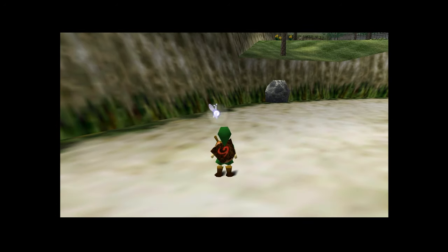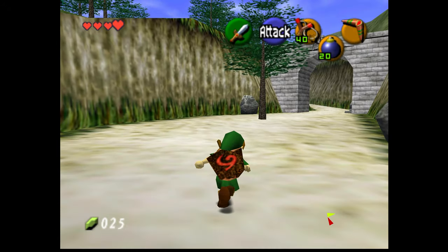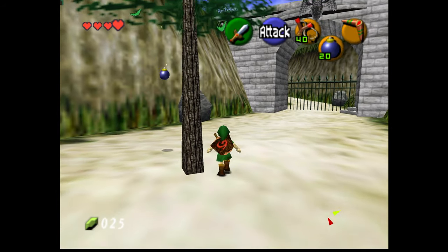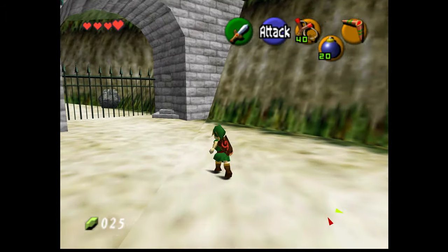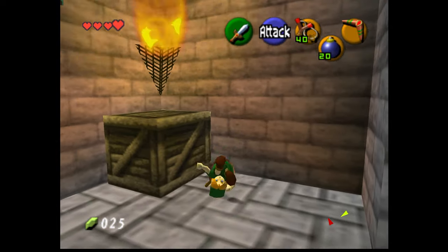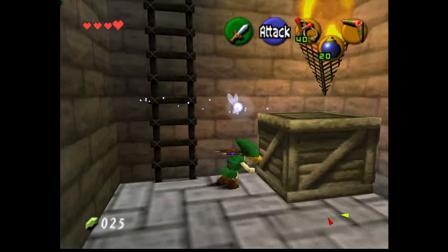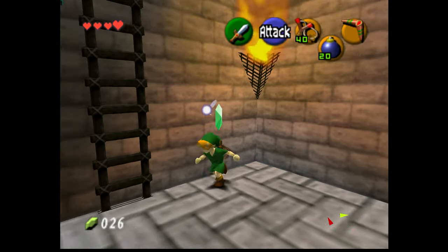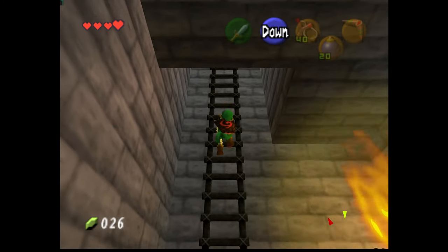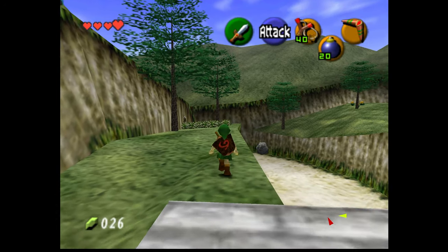Hyrule Castle. I bet they're gonna troll me to death with guards if they actually let me in. Oh, the gate's open — or not, never mind. All right, so there's no vines along the wall back there but this is open. Why can't I roll? There we go. I feel like this might be where we're supposed to be going next because the guard said show the letter to Zelda.